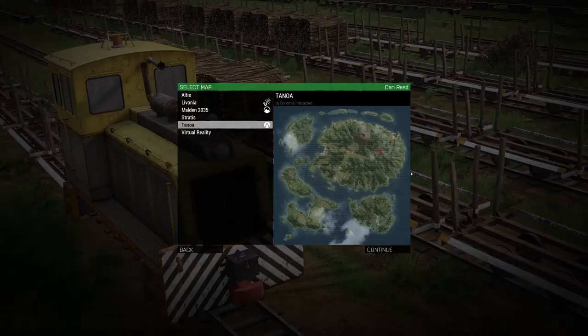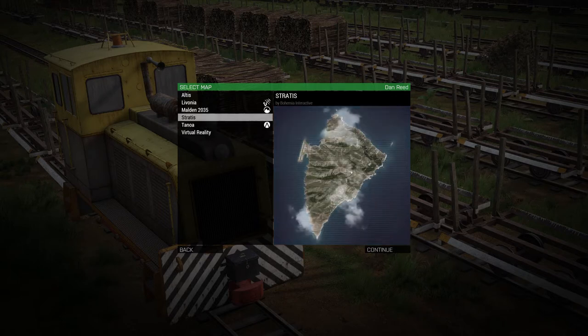We are going to start by clicking on the Editor box. Your first choice is what map you want to start on, assuming you're creating a new scenario, which is what we're doing today. I'm going to start with Stratis, which is, I believe, the smallest island. I like it, and I like that airfield that sticks out on the West Coast. So we'll just start with Stratis and go into the Editor.